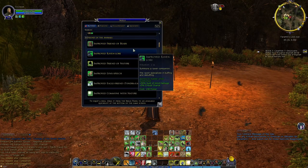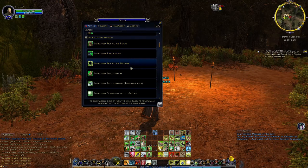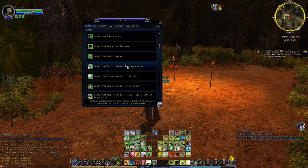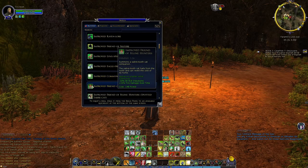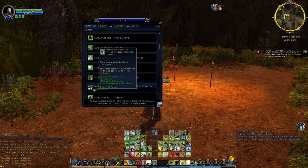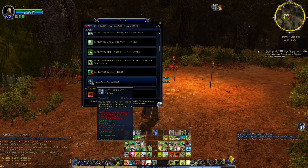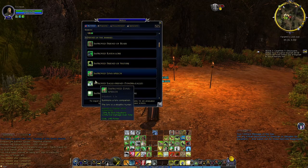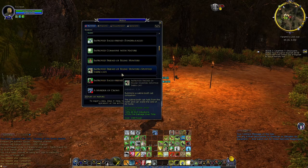Depending on how you're playing — solo or in a group — your style of gameplay is going to change what type of pet you want to use. Looking at the different types of animals you can summon: we've got bears, ravens, the Friend of Nature which is a Bog Guardian, the Lynx, the Eagle Friend, the Improved Commune with Nature which is a Spirit Companion, the Improved Friend of the Feline Hunters which is your Sabertooth Cat, a Spotted Sabertooth Cat, the Improved Eagle Friend, and Murder of Crows, which summons a whole bunch of animals at your disposal — all based on the current level of my character, which is 99.